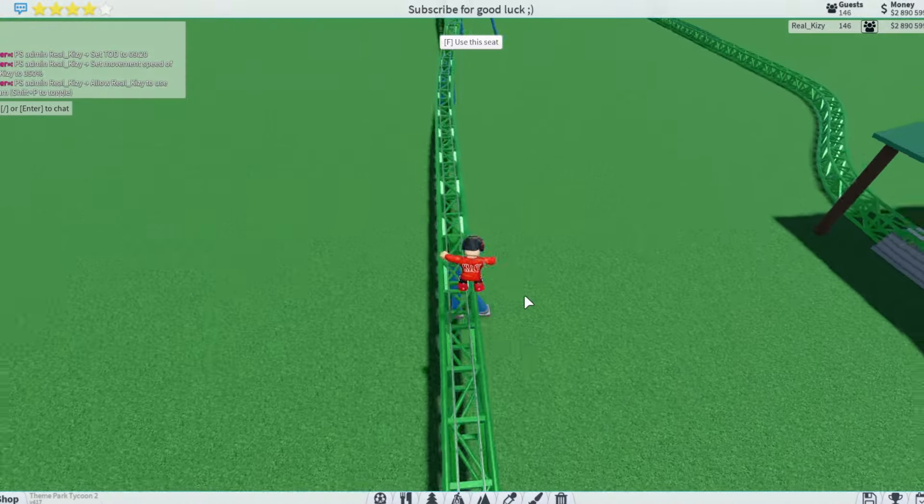Now we're just gonna add some queue paths. I haven't really been on this ride so we're just gonna kind of guess. I saw a picture and the queue path goes on top of the coaster right here, so that's what I'm gonna do. We'll get some wooden paths and start it right here. Oh wait, queue paths — I forgot this is a queue not a normal path. It goes across this entire thing and then it's gonna go down on this side. Some more queue paths over here, and that's where you get into the ride.